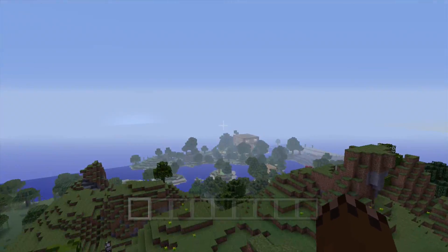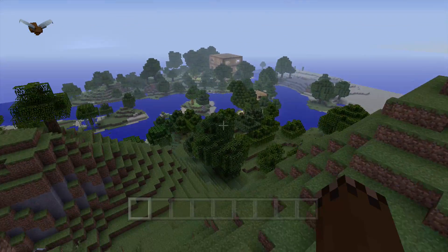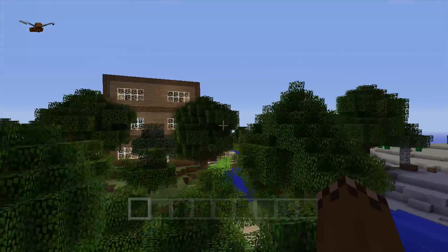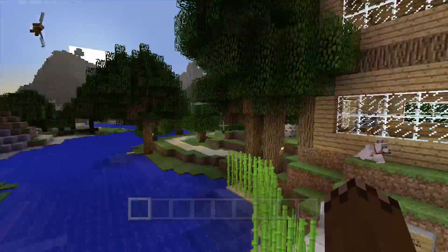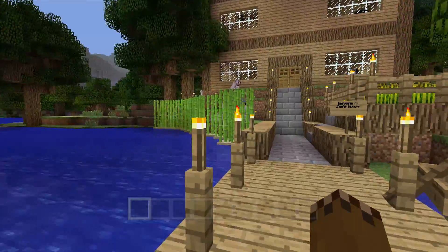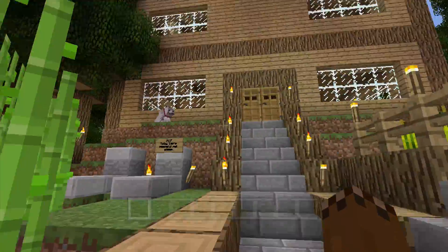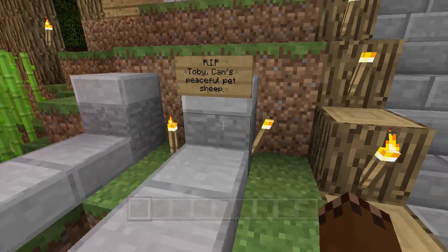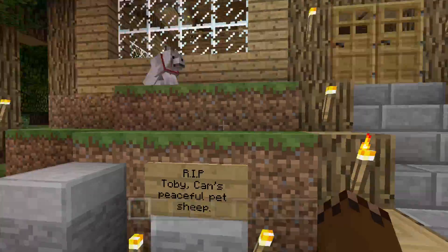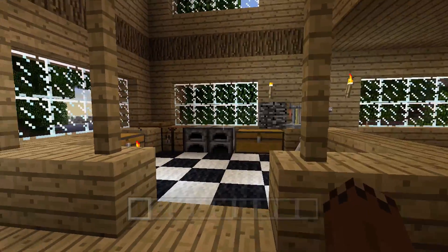That's pretty much the whole concept of it. As you can see there's my house down there, so I'm gonna fly down and take a trip down memory lane. Here's just a bridge over the river — wow, that elytra flight was really cool. Anyway, we're at the house now. You've probably seen this before if you've seen some of my other videos. I'll put a card on the screen to link the survival world tour.